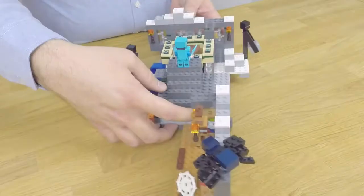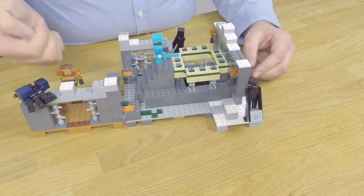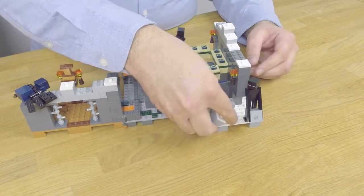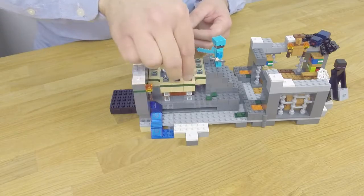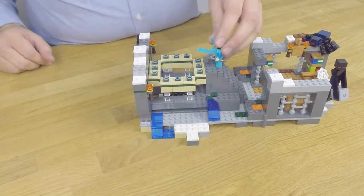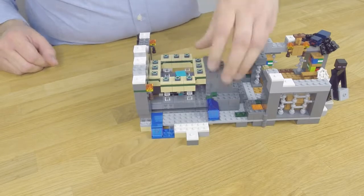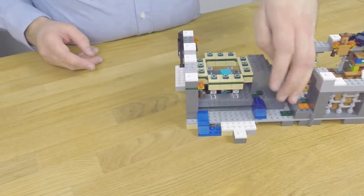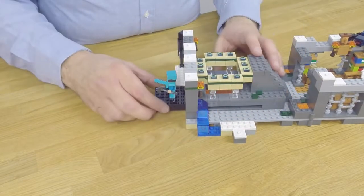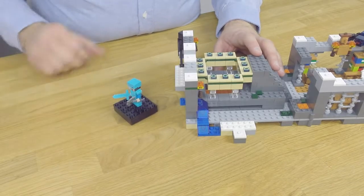Over in this corner there's a little mining area. There's also a function in the End Portal — when you place the last Eye of Ender on here you can activate the portal. You slide this forward, then Steve can go inside, and you can actually send him to the End. This End platform can detach so you can go all the way to the End.